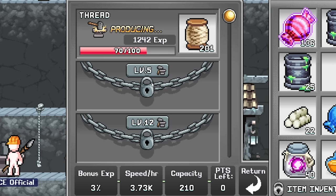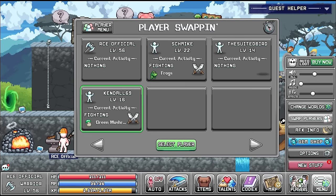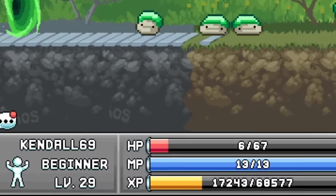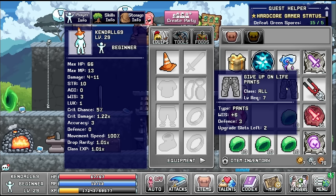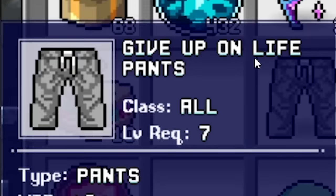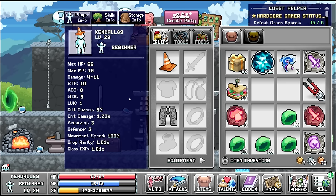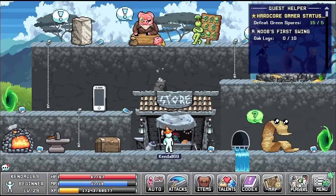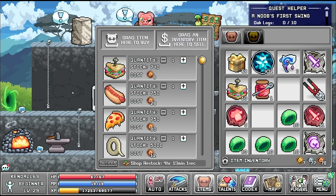At the anvil, everything is locked behind levels, so we're going to have to leave ourselves doing some anvil work while we level up. Checking out what Kendall's been up to - she did a lot of killing and leveled up a lot, now level 29. With Kendall I'm going to put some trousers on her - the 'give up on life pants' - which will increase her defense, luck, and some other things, as well as covering up her modesty. Her current mission was to defeat green spores and we've done that - the tapeworm is very impressed.